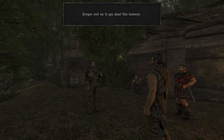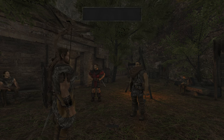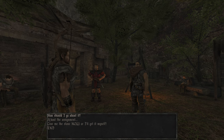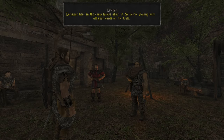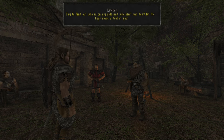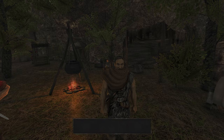Senyon sent me to you about this business. Senyon? He also works for me — I told him he should keep his eyes open. How should I go about it? Everyone here in the camp knows about it. So you're playing with all your cards on the table. Try to find out who's on my side and who isn't, and don't let the boys make a fool of you. Talk to Snaff — that fat cook picks up a lot.